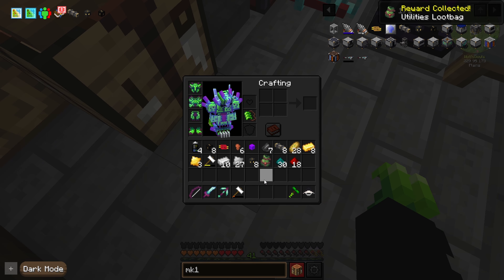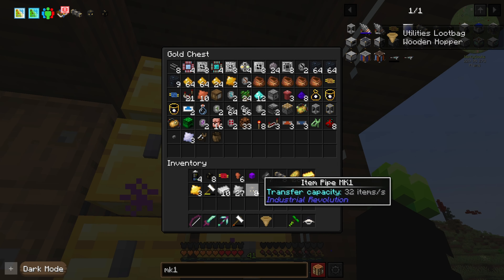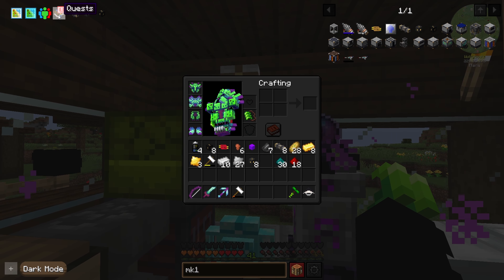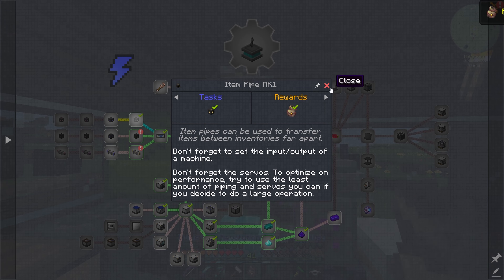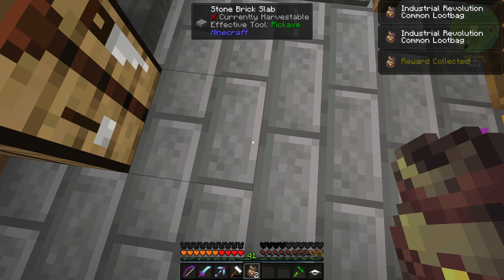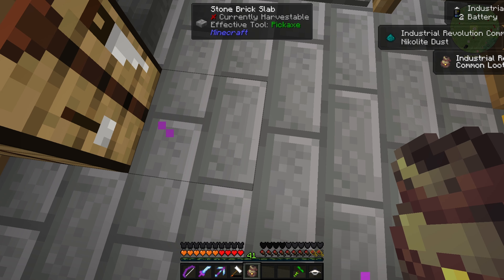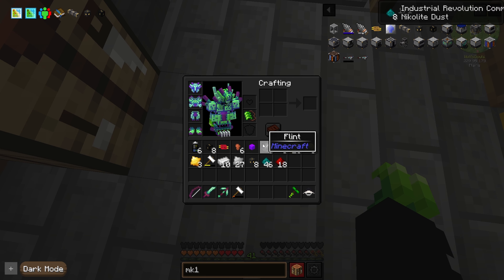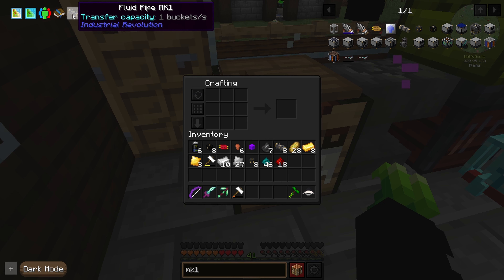Utilities loot bag - what do you got for me? Wooden hopper - completely useless for me at this point. Common, common, common - that's fine. We got batteries, Nikolite dust, and more Nikolite dust. I'll take it - we're going positive with these things, that's good.